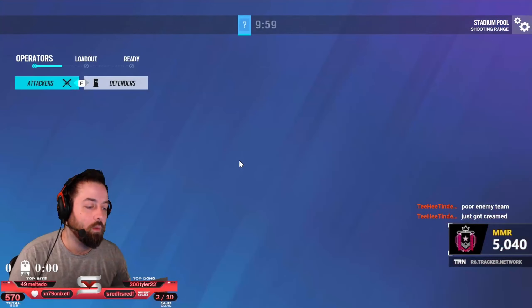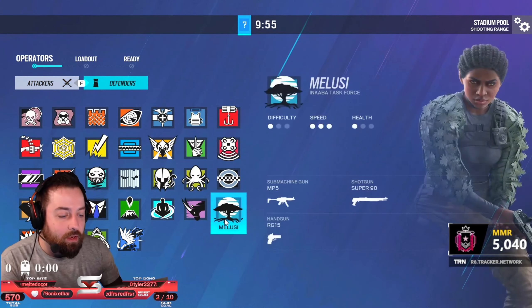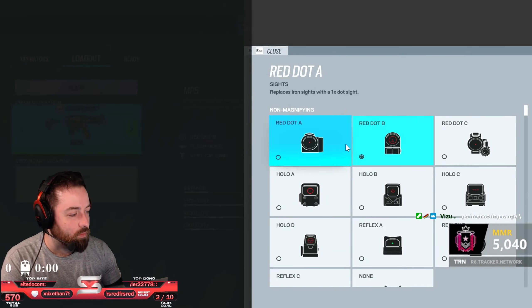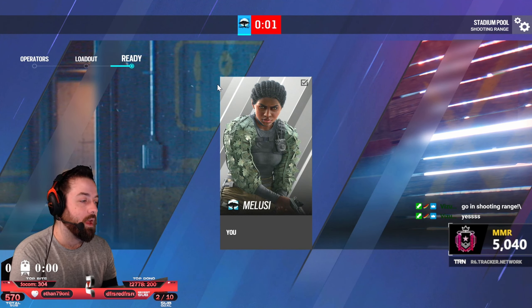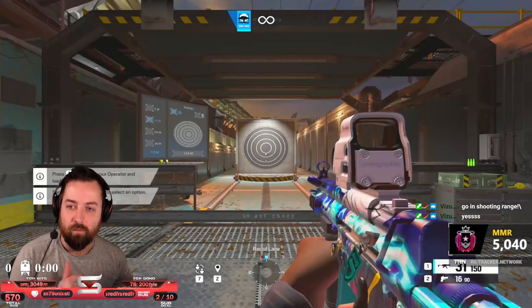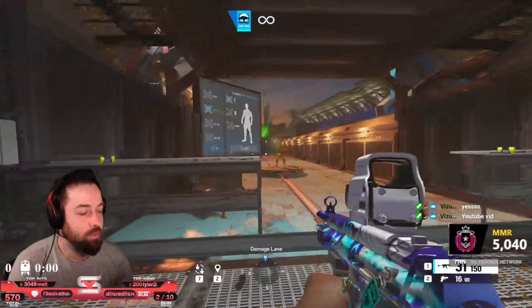I want to test which optic is actually the best, using a Defender with Melusi. We're going to start with Hollow A and work our way down, going through why every optic is good and what is better than the others — just overall what optic feels the best.